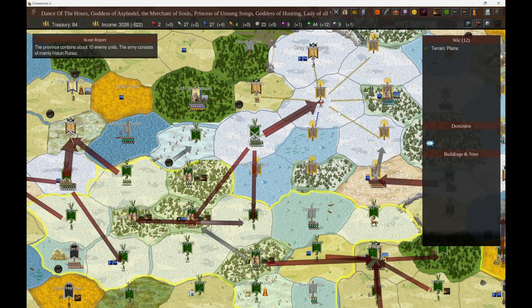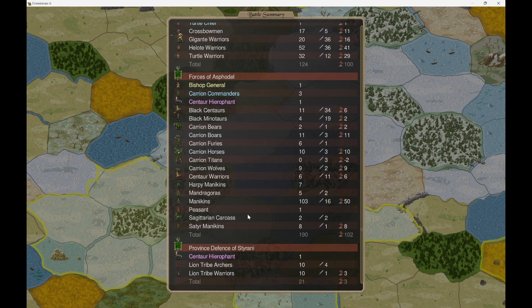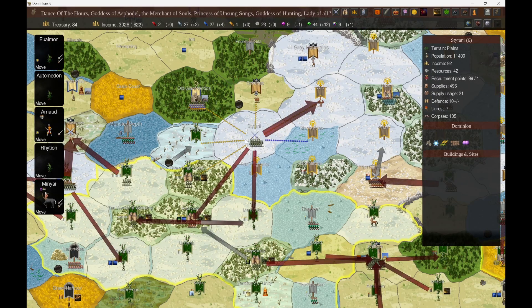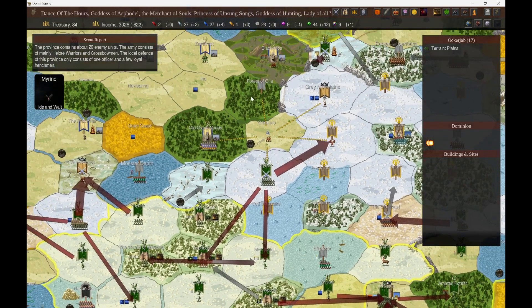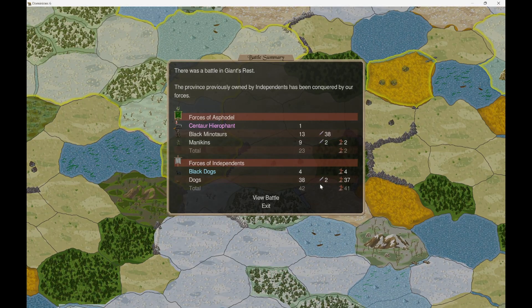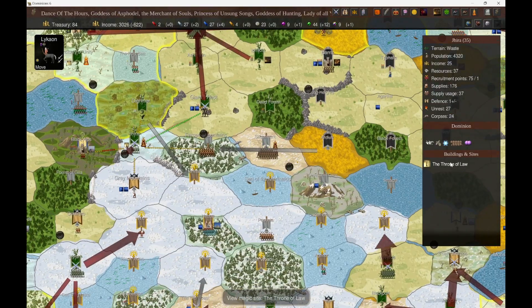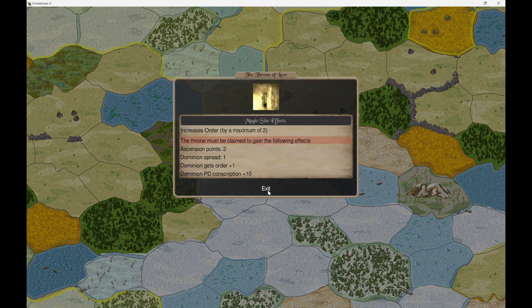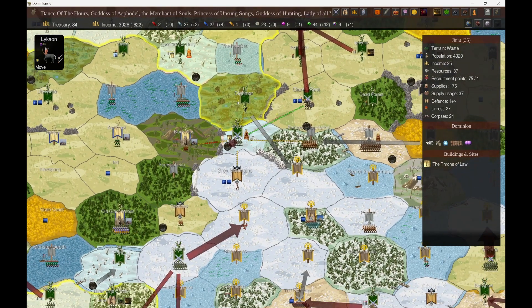Whatever is left must have retreated here because this is a Nazcan province and so we lost most of the sacreds that we sent into this. We picked up two carrion Titans and lost about half our mannequins but it was worth it to nip that raid in the bud. They probably won't be coming back with whatever is left over here. We're also picking up this throne province which turns out to be the throne of law, so that'll get us into the double order digits — from zero to two order across our dominion.